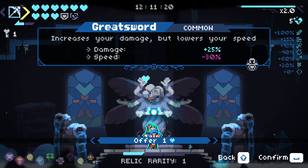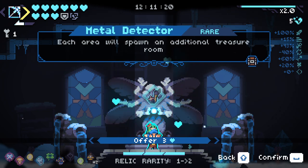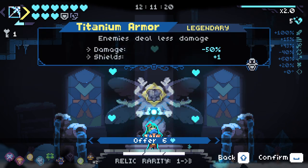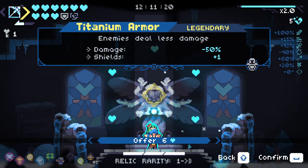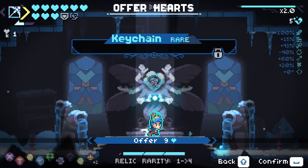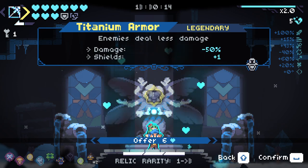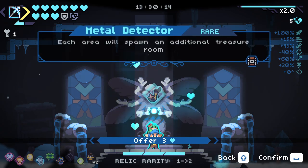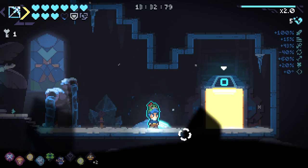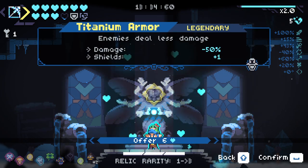Do I want to trade any HP here? Increase your damage but lowers your speed — nah. Each arrow will spawn an additional treasure room — that's really good, but this is all costing quite a lot. Enemies deal less damage. I'm going to pause real quick and go back. I do want this, but I feel like trading six hearts away could really screw me over. So it's like, do I want to trade anything? I don't think so. All seems a bit risky. I want the extra shield too, but we've still not found anywhere to place our shields yet.